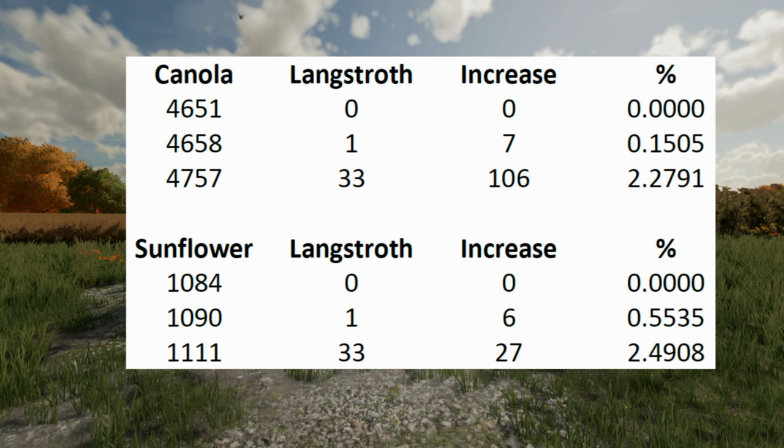So for both canola and sunflower, the increase in liters is higher for 33 Langstroths compared to one. The percentage increase shows that growth is significant for 33 Langstroths in both canola and sunflower. It appears that 33 Langstroths has a larger impact on the increase in liters for both canola and sunflower, as evidenced by both the absolute increase and the percentage increase values.